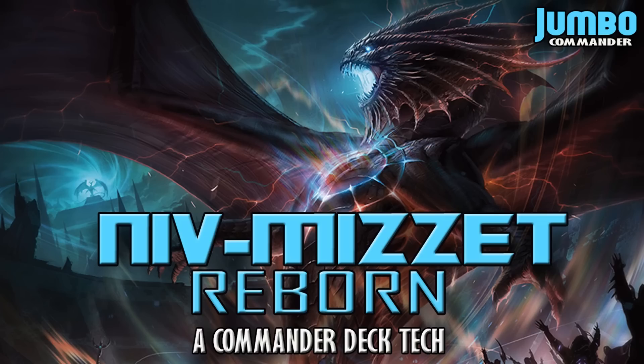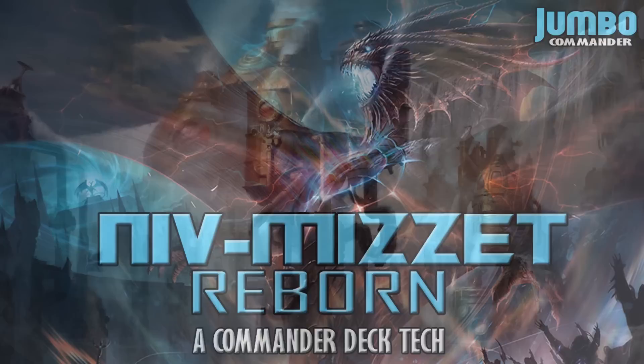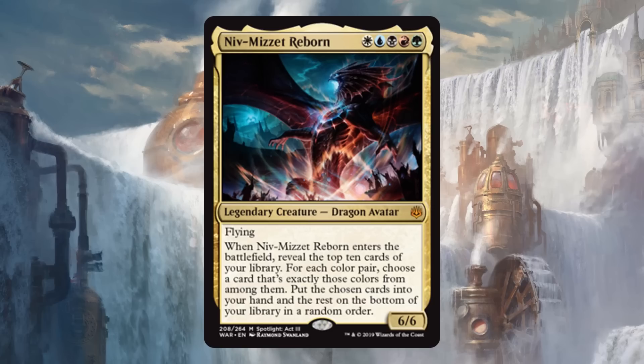Today we're featuring the new reborn Niv-Mizzet. Niv-Mizzet Reborn is white, blue, black, red, green for a 6/6 flying Dragon Avatar. When Niv-Mizzet enters the battlefield, reveal the top 10 cards of your library. For each color pair, choose a card that's exactly those colors from among them, put the chosen cards into your hand and the rest on the bottom of your library in a random order.